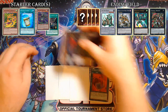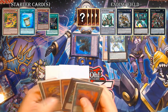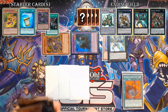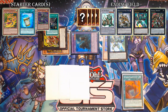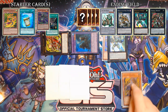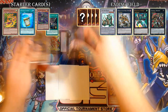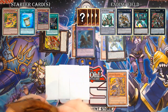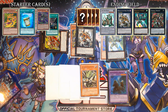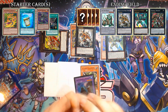From here use Fusion Substitute, fusing the Broad Bull and Invoker still on field into Elder Entity Norden. Norden brings back the Rapier left in your graveyard. Overlay that into any random Zoodiac you haven't used — Borbo works well here, as long as it's not Choconine or Drident. Detach Rapier to Special Summon your other Rapier from deck. Now overlay Norden and Rapier into King of the Farolymps, attach Norden specifically, and search X-Saber Palomaru for your tuner to make Naturia Beast.